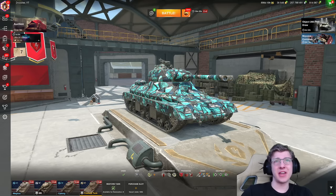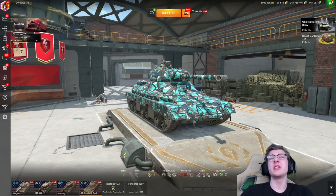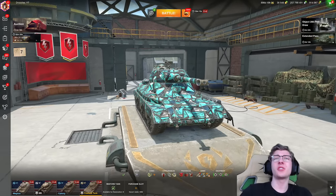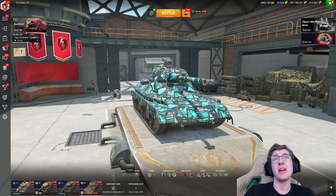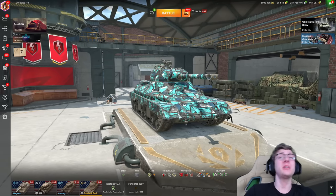This is the Pawlack Tank. It is a Tier 6 Premium American Heavy, and holy crap, this is probably the ugliest vehicle Wargaming has ever brought into World of Tanks Blitz. In Blitz, this thing is just an absolutely hideous Premium Tank.